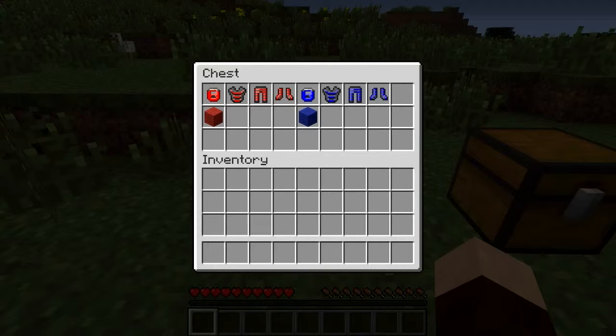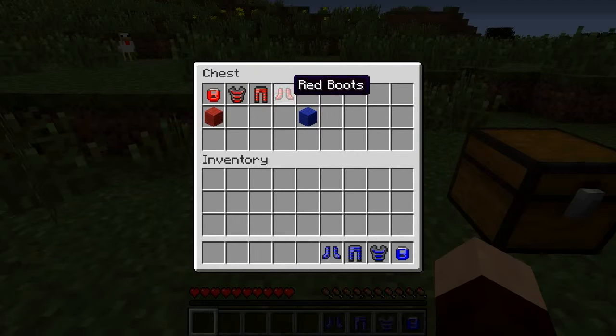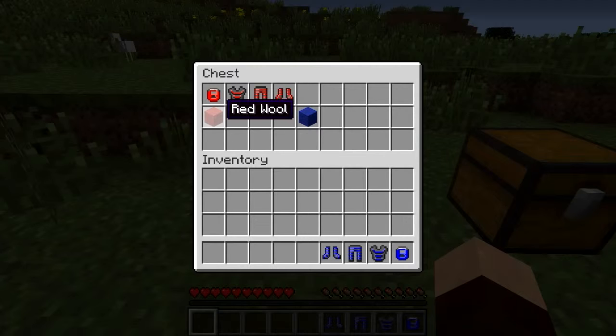We're going to start with armour. You've got red and blue armour, so I'm going to choose blue. You make this armour out of wool, and you do it in a traditional way — the same patterns that you do for normal Minecraft default armour. The only exception is it's made out of wool.